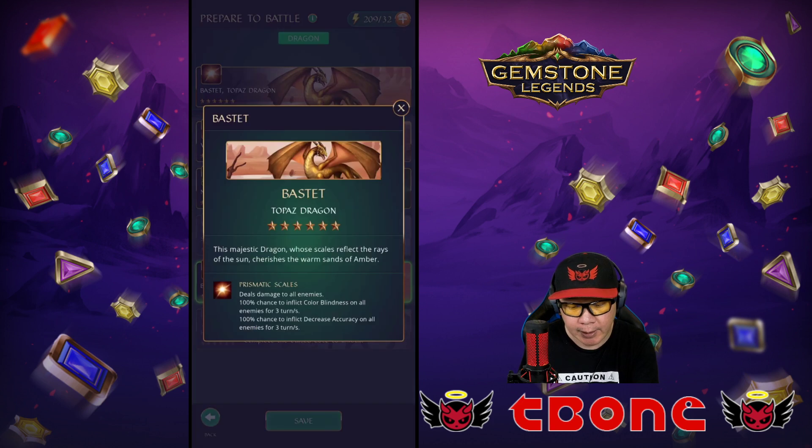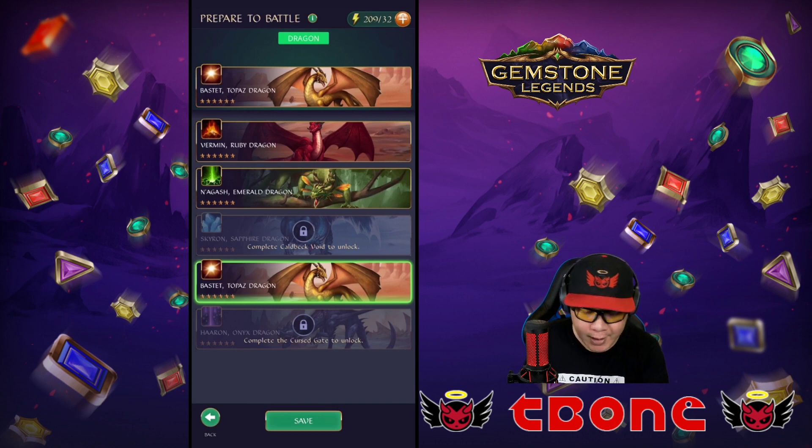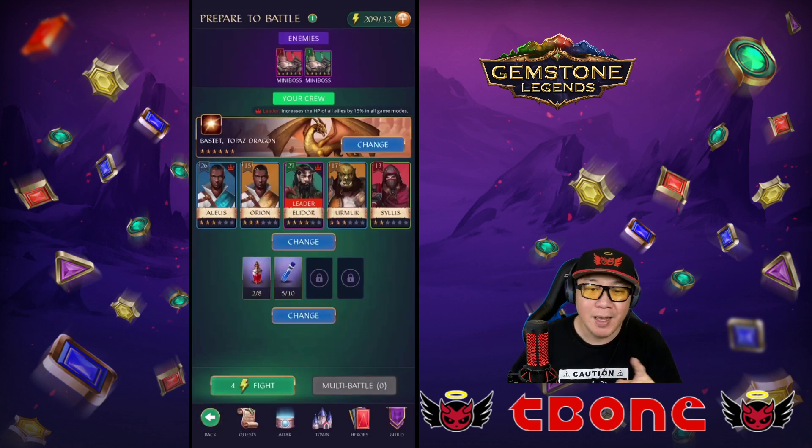The Topaz dragon — you can click and press on it and it'll tell you what it does. This one is a good debuff enemy in that it will cause colorblind, which I'm going to explain what that means after this.